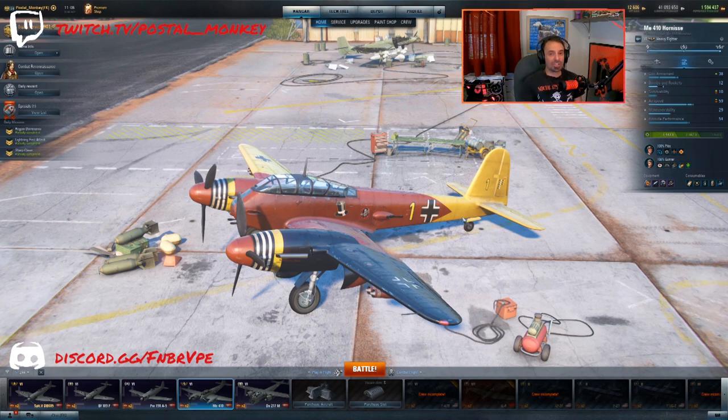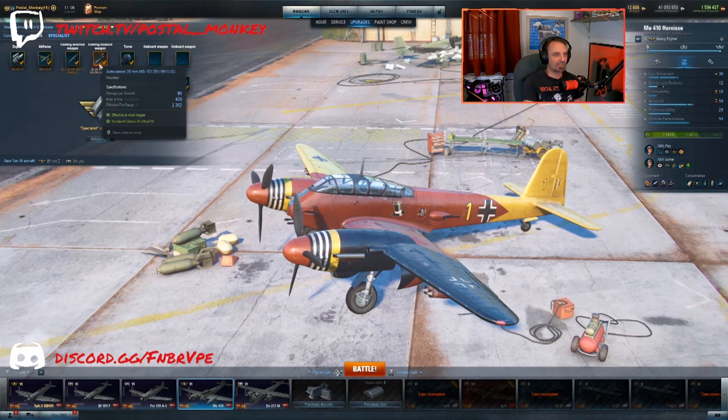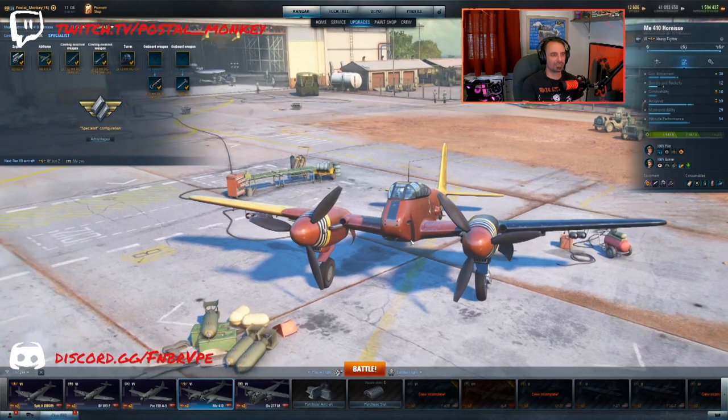What is the ME-410 if you don't have it? Well, if you don't have it, you need to get this plane. This plane doesn't need a special pilot, but if they're going to give us a special pilot, we'll take it. The ME-410 is one of the stronger tier 6 heavy fighters, and that's saying something because all the tier 6 heavy fighters are actually really quite good. The ME-410 has two 30mm cannons, two 20mm cannons, and two 30 caliber machine guns. All this firepower combined in the center is pretty fearsome, especially at tier 6, but it can hold its own at tier 7 for sure.